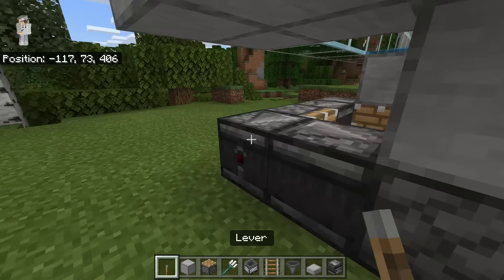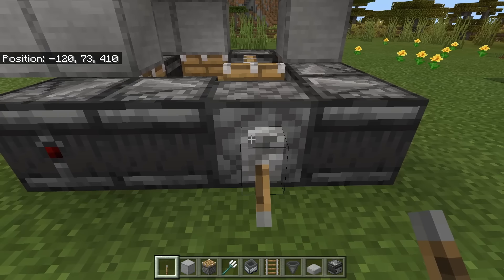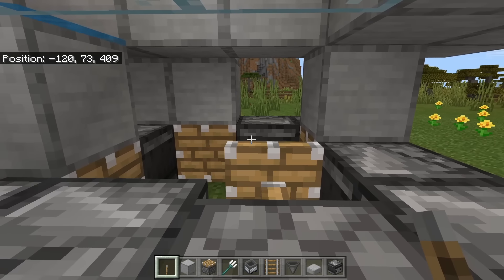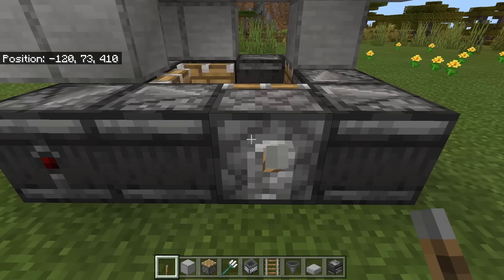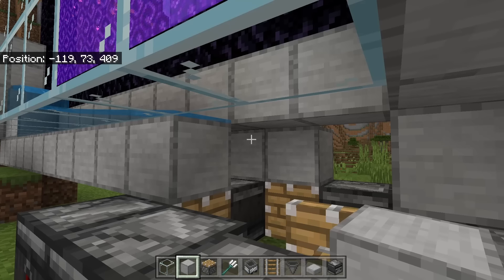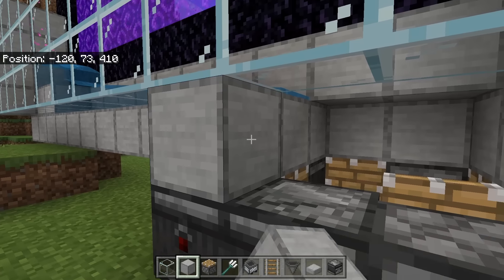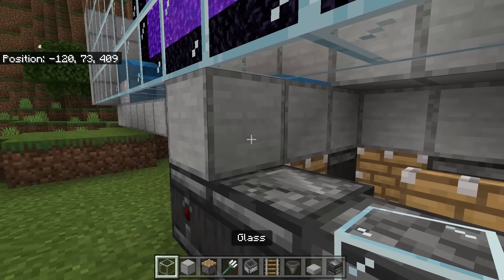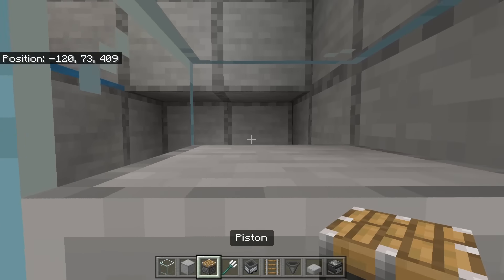Now you're going to come to the front. Take a lever and place it on this piston, and flick it down. This should cause the system to turn on. If it stops at first, just flick it up and down a couple times. Then just flick it off. After doing this, you're going to take some solid blocks — place 1 over here, 1 over here, 2 over here, 1 over here. Then place a glass block over here, then place a slab right over here. This slab will allow you to collect all the XP.